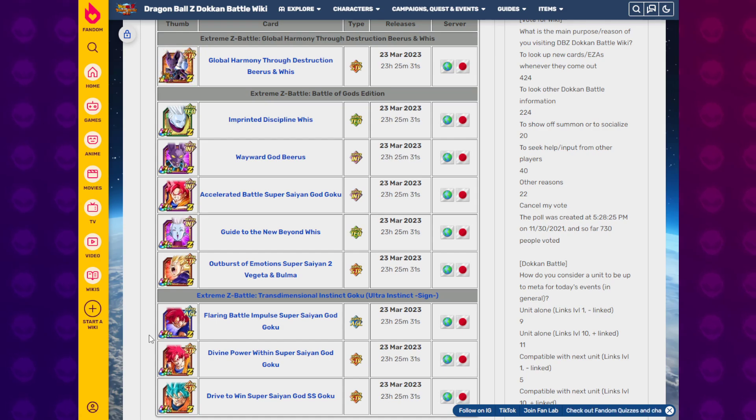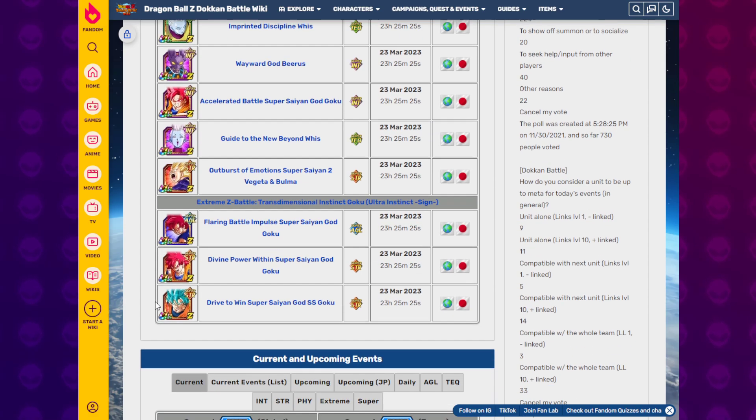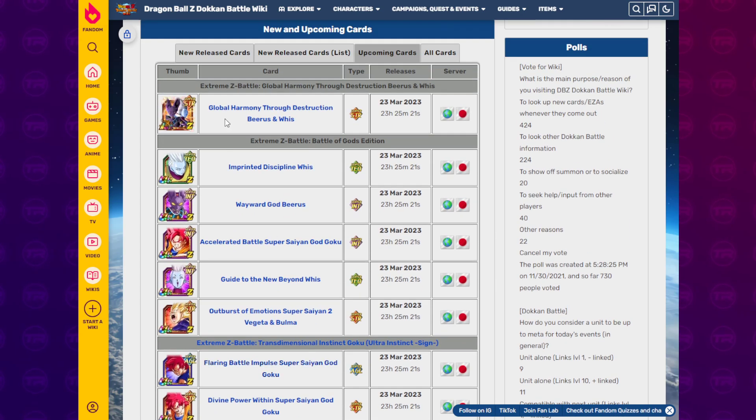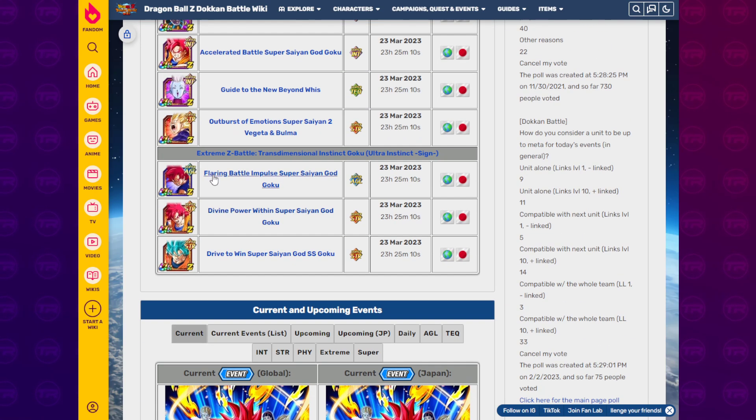What up, Dokonners! Four out of the nine upcoming EZAs have been revealed in terms of what they do. In this video, we're going to cover the three sub-EZAs from the UI Extreme Z Battle event, as those have been currently revealed, along with the LRB, but we already know that from the Dokon Now presentation. We're still waiting on these five units, so in the meantime I'll be checking Twitter to see if any new information drops.